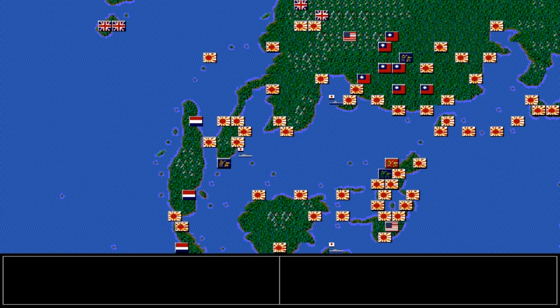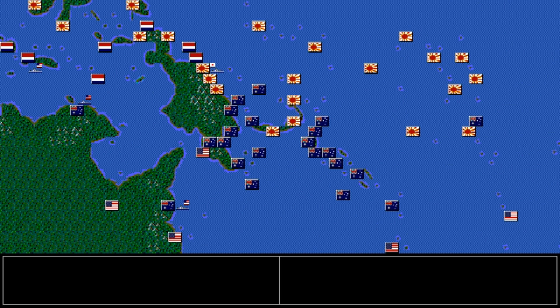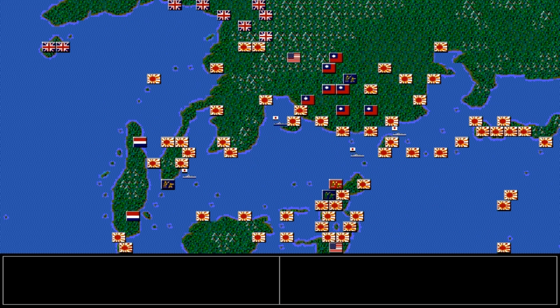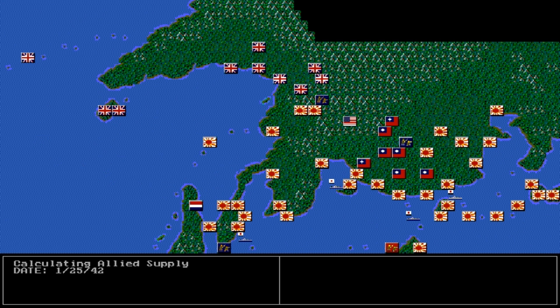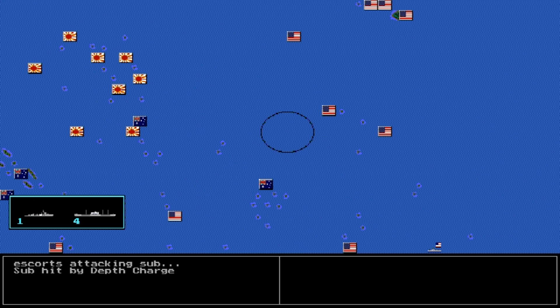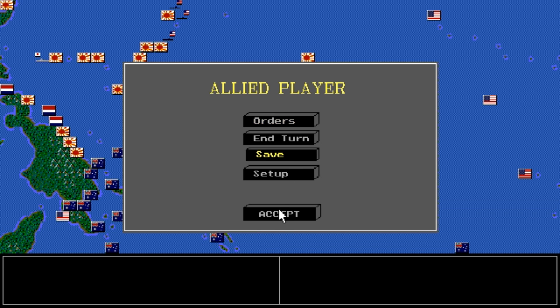We want to sink their aircraft carriers. They've got them in one big task force — six or so of them. It was called the Kido Butai, or some people just call it the Death Star or something — it's almost impossible to beat that task force in the beginning of the game. We got one of their submarines though, but they sank one of our destroyer escorts.